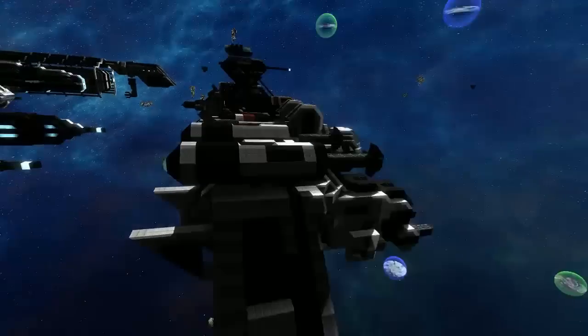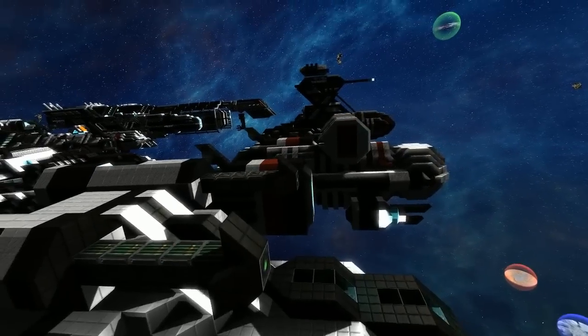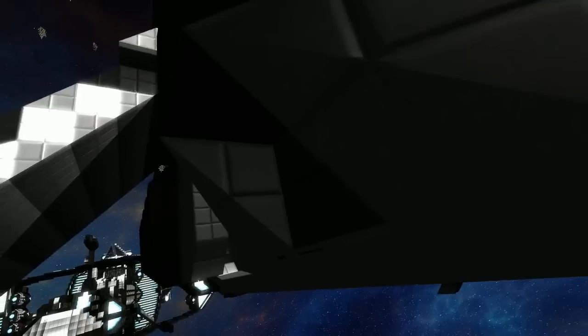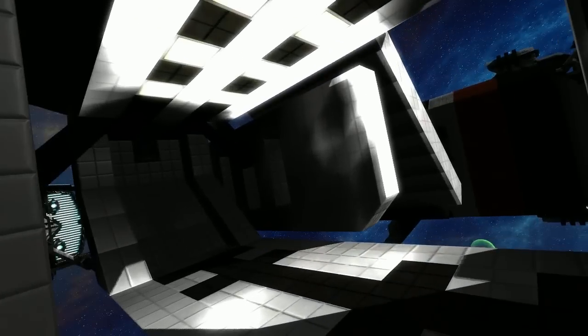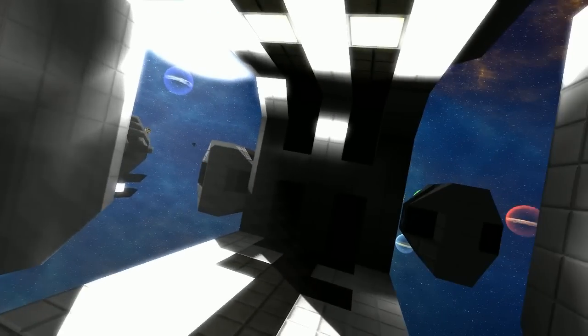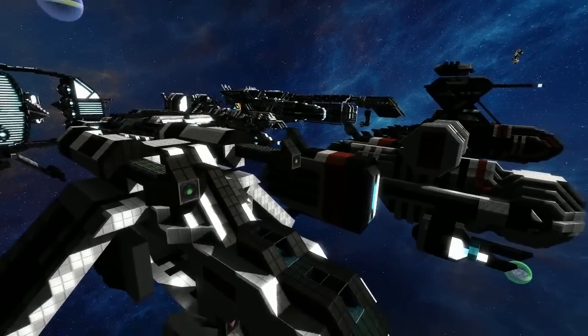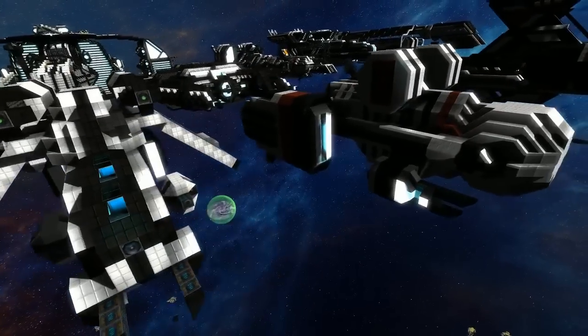The ship is called the SFW LAAT, though it's really just an LAAT. Inside there's an interior for stormtroopers or clone troopers — whatever you prefer.